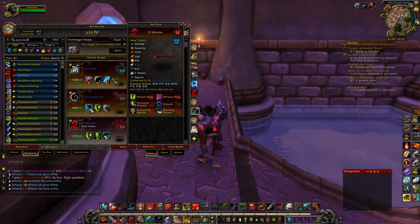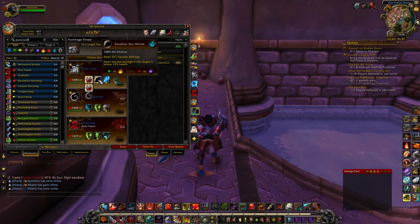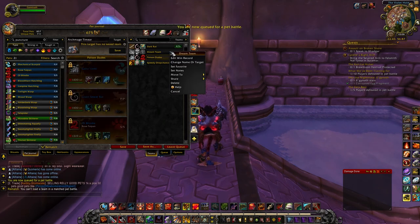For the Sewer Rat, I'm running Stampede and Scratch, because really he hits so stinking hard that anybody who stays in for the Scratch just gets decimated. And Ghazruki has Beast Type Damage, Aquatic Type Damage, and Elemental Type Damage. So we shall see how this works.